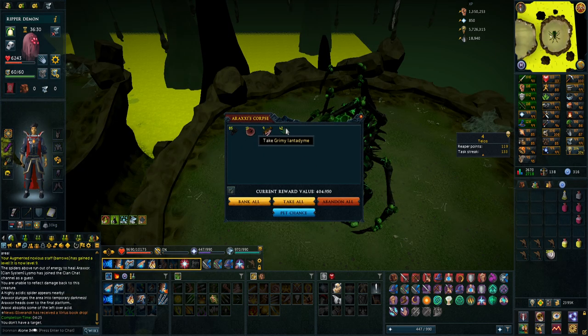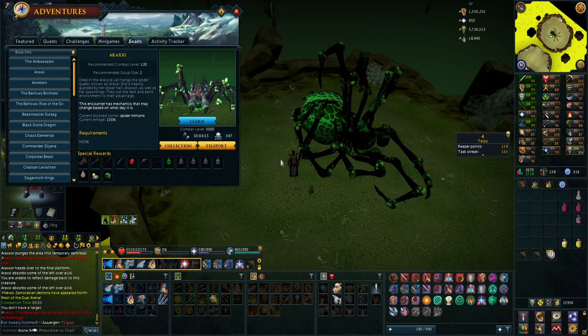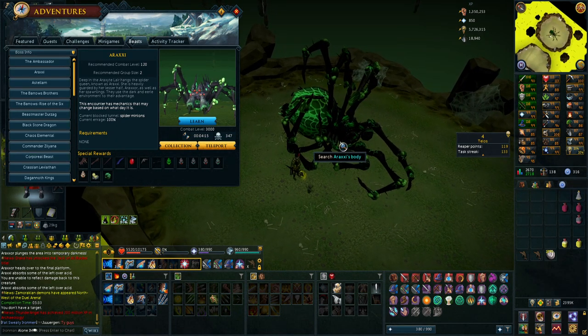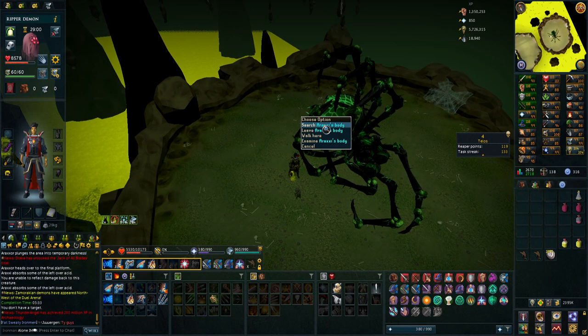I seriously have like 3000 lantadymes in the bank so I'm just going to pet chance this one. Of course very low chance - I had to roll a zero and that was not close. I just looked up the rotation and it's going to change to the other paths in five minutes. It's pretty late and five minutes is all I have left, so this is actually going to be the last kill.